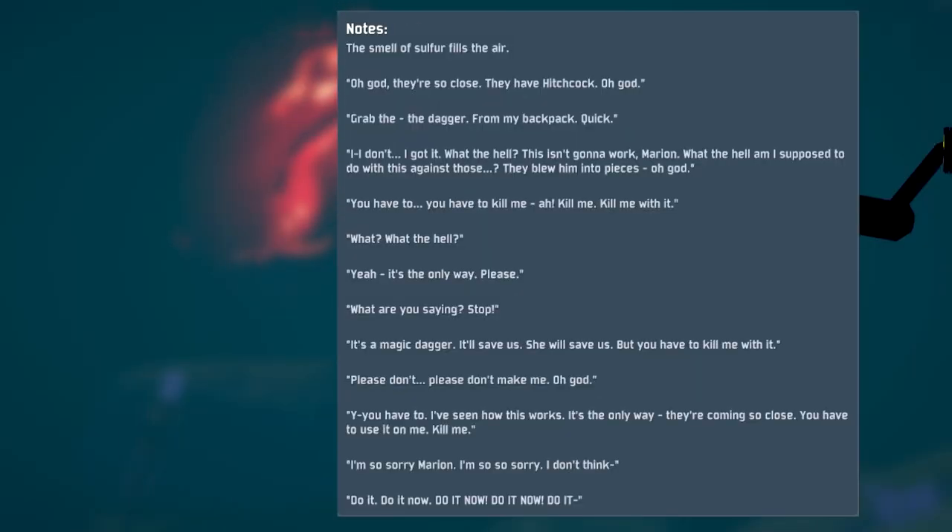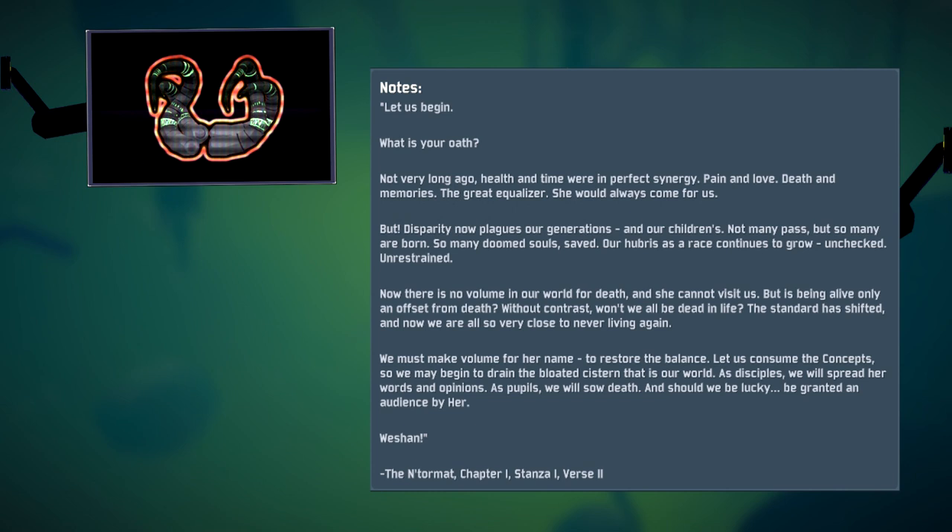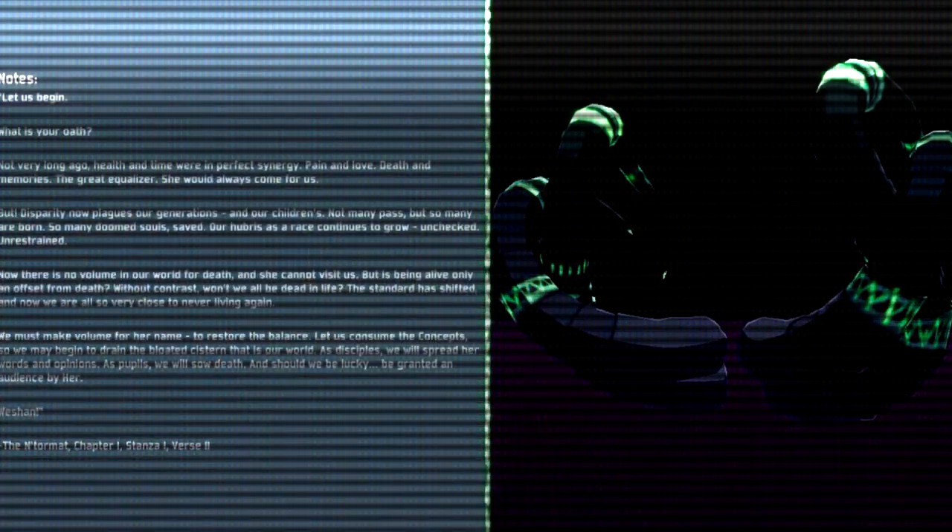Lore-wise, the Ceremonial Daggers are entangled in the Nakohana part of the lore — a cult dedicated to worshipping her concepts. Those concepts are woven around an equilibrium of life and death, and how there must be a balance between them. I detail this more in the latter part of my Lore Misconceptions and Frequently Asked Questions video.